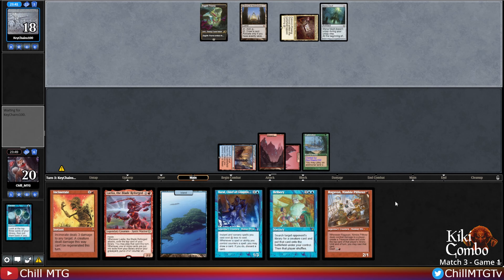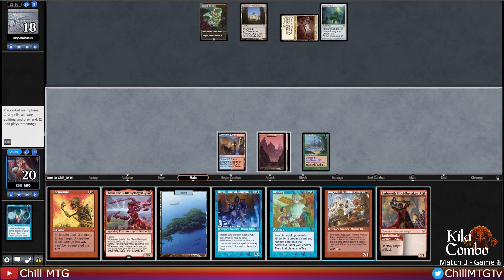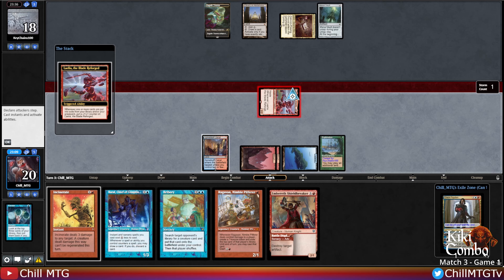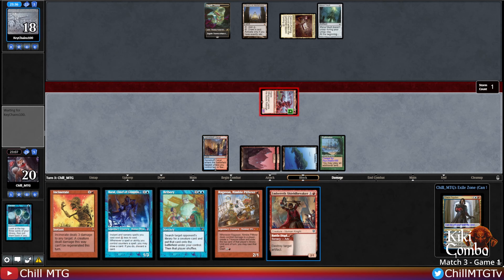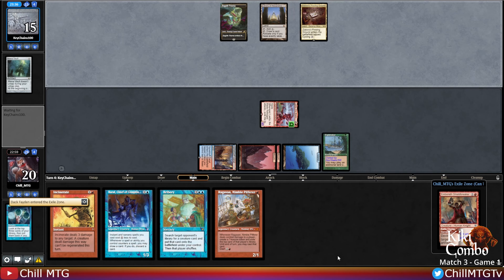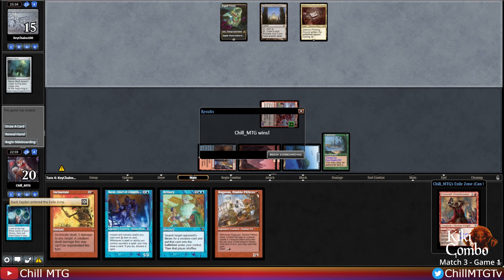Library's not going to do much with our opponent having four cards in hand, and another tap land from the opponent. Shield Breaker was a great draw as we can take care of that Mana Vault. Let's get Laelia down - she'll be stronger than continuing to dash Ragavan, and maybe we'll hit a land; if not we can always cast Battle Display with the Shield Breaker to destroy our opponent's Mana Vault. We exiled Dack so can't cast that, so just cast Battle Display as planned. Laelia and destroying their Mana Vault was good enough for game one!